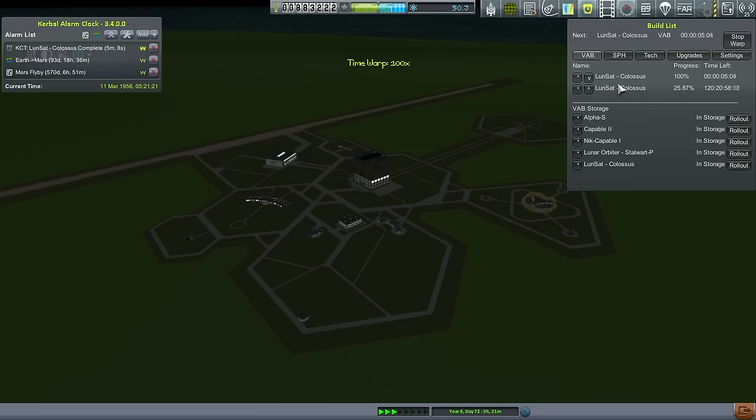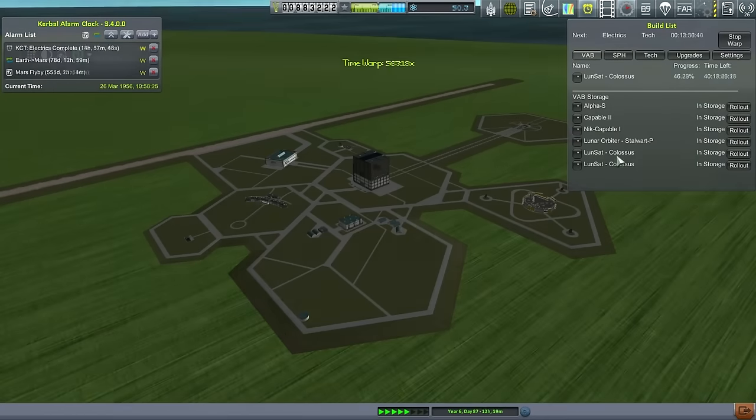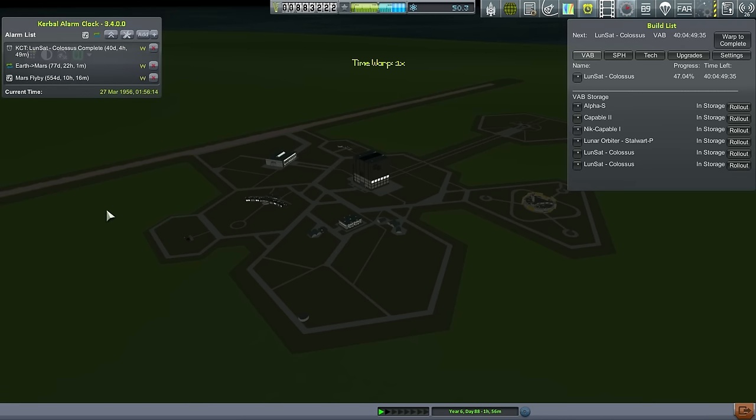Perhaps not at exactly the right time — we could potentially launch it as soon as we get the changes made. But then it would have to wait in orbit and use its electric charge. Maybe we'll have it wait in orbit for the transfer window — might be safer. There's a lot of money riding on all this. The next transfer window for Mars won't be for a while — about two years — so we'll miss this contract if we fail to make this transfer.